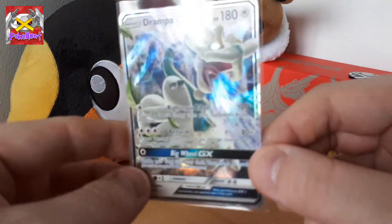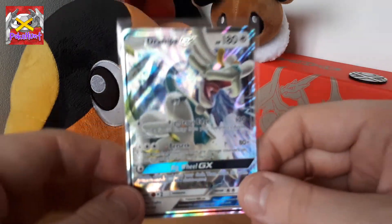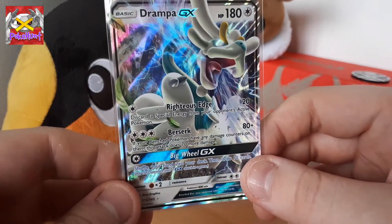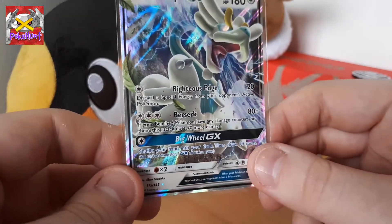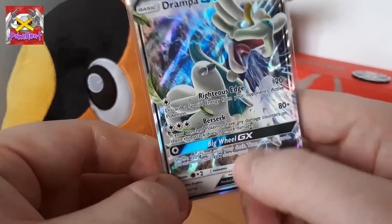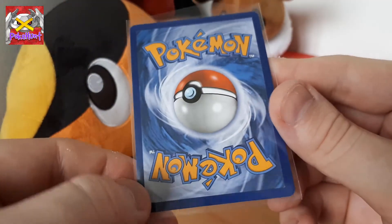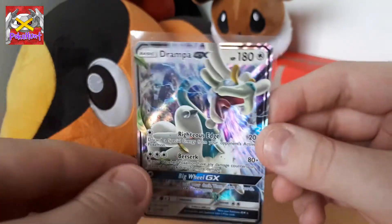So we've pulled the Drampa GX, which is a really awesome card. I really like that. Righteous Edge, Berserk, and Big Wheel GX — that's a pretty cool GX move, actually. I'm enjoying that. That's pretty good. Awesome, I'm happy with that.